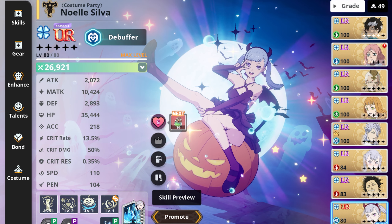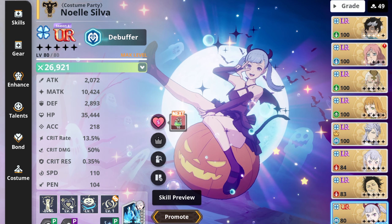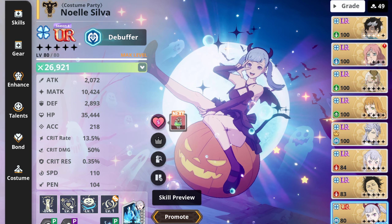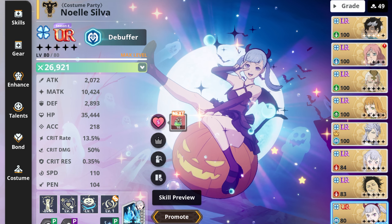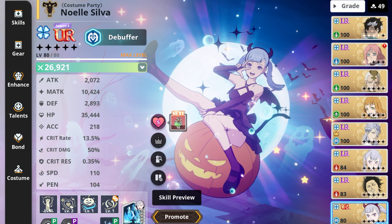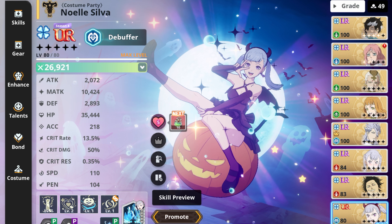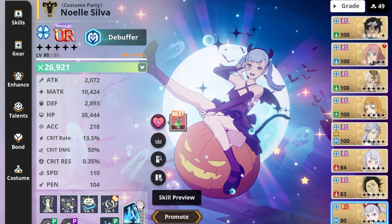We're gonna break her down a little bit. I'm gonna try her in some campaigns, bond missions, and maybe some other limited challenges. I would do her PVP but I haven't PVP'd in a while, so there is that. I was able to get her to level 80. Her bond level is at five — I'm not able to get her to level 10 yet because it takes a little bit. So her level 100 stuff is gonna have to wait. What you need to know about her is that she's a debuffer, which is always fantastic.